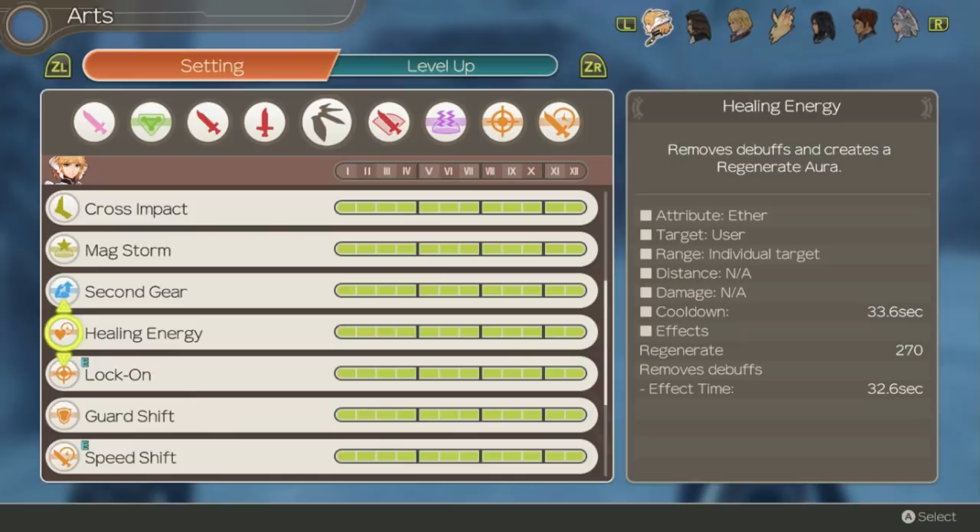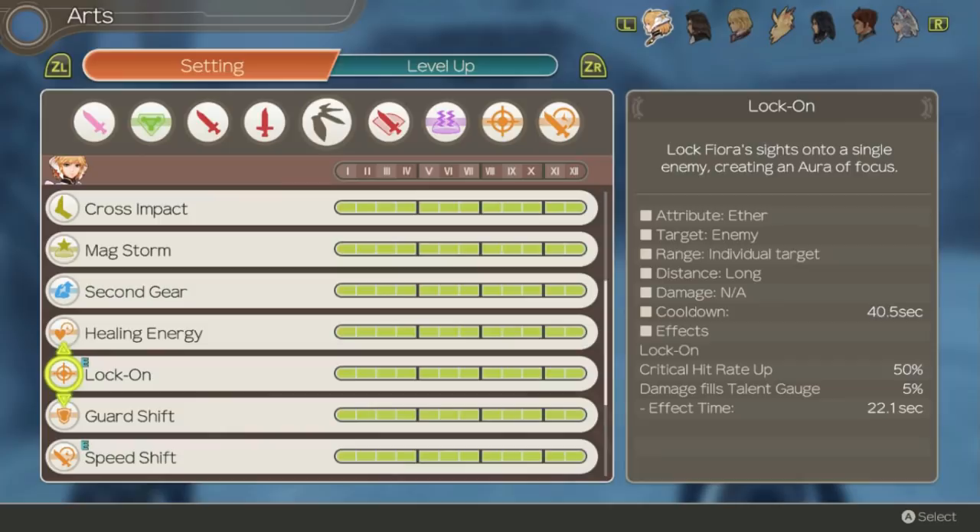Lock On is a good secondary aura to have. It helps you fill up your talent gauge faster, which is always useful, and gives you extra critical rate to try to get party meter up pretty fast. You'll probably build party meter just as fast with a different aura but this still has its uses since the other has a pretty long cooldown.